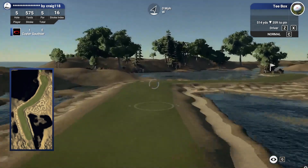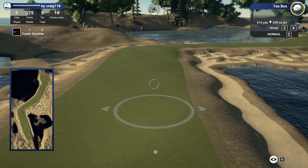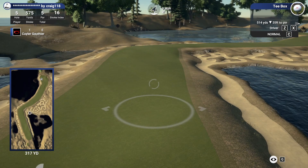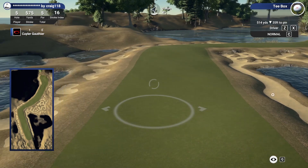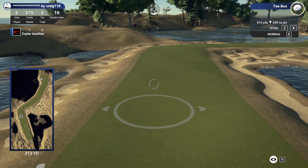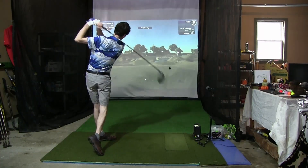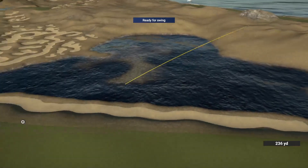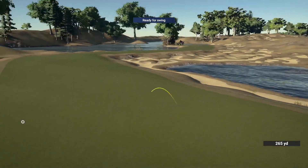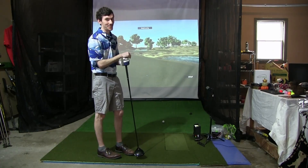One of the signature holes at Whistling Straits up here next. Par five with a huge dogleg around the corner with water everywhere. 300 to carry the end of this — this is just a disaster waiting to happen. If you can't hit the fairway here you are in a lot of trouble. Just a nice smooth fairway finder. Aimed left, played my fade, hit the fairway. That's a big load off my shoulders because that's a really intimidating drive.